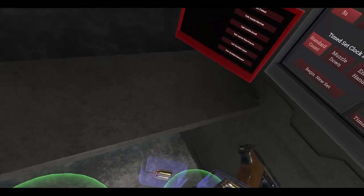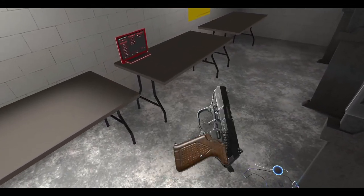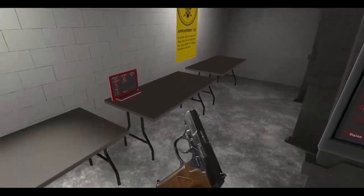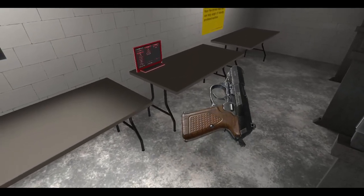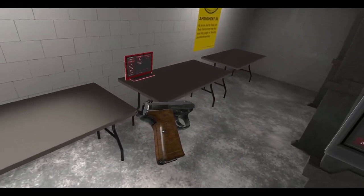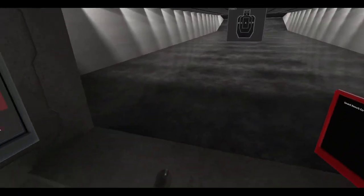Day three is the Walther P5 Compact. Very nice looking gun — let's get it in the light. I like the wood grips, though I'm not sure if they're actually wood. This gun was released around the 1980s — they might be plastic fake wood grips, or real wood. Either way, Walther — pretty cool. Let's shoot it.